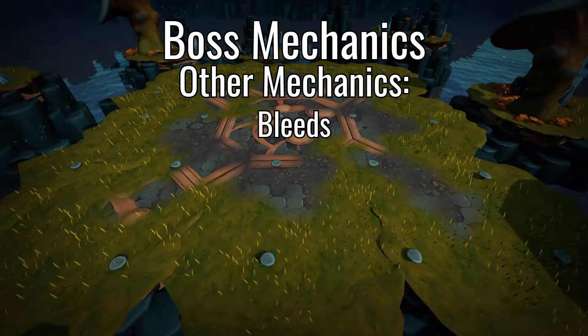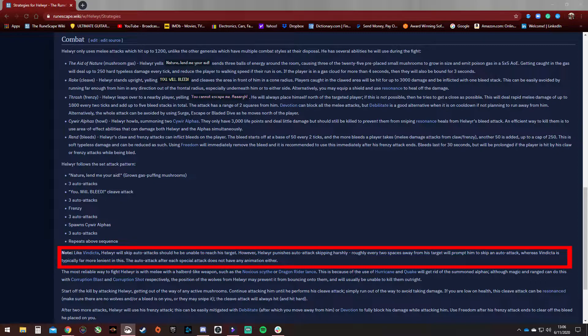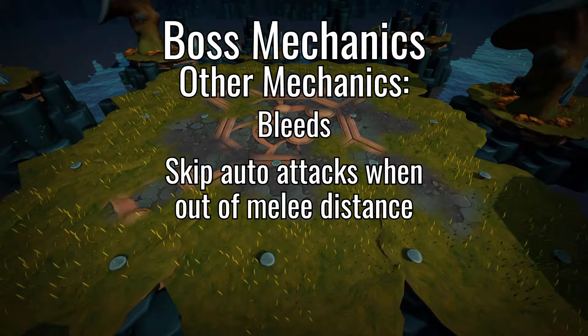The last mechanic that is very important and is definitely overlooked on the wiki because it's only a note down here: when you are out of melee distance with Hellweir, he will skip auto attacks and go straight to the next special. This is the reason I won't be surging out of the Mushroom Cloud. This really changes how we want to fight him.